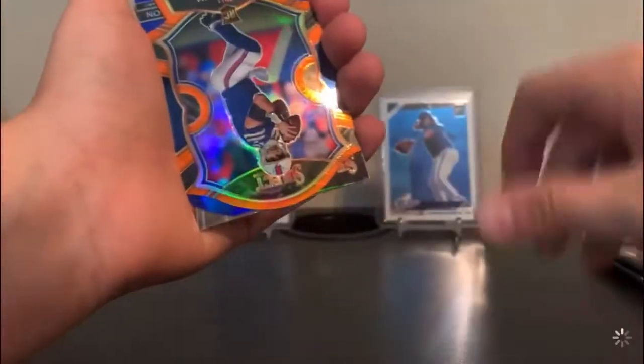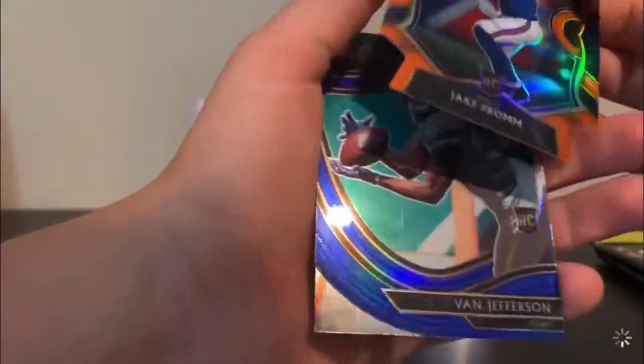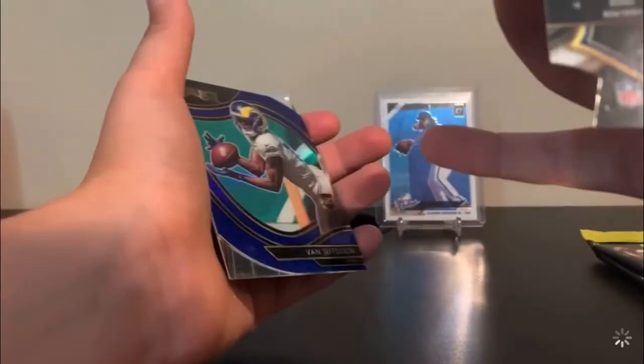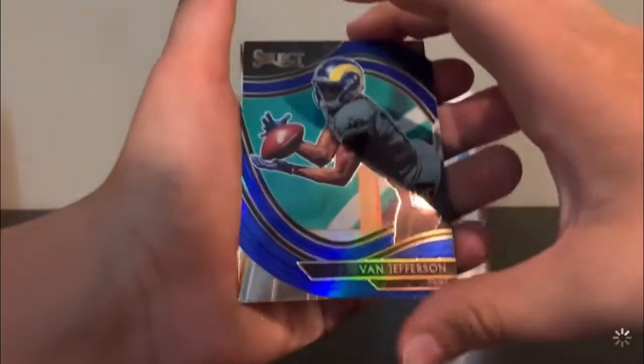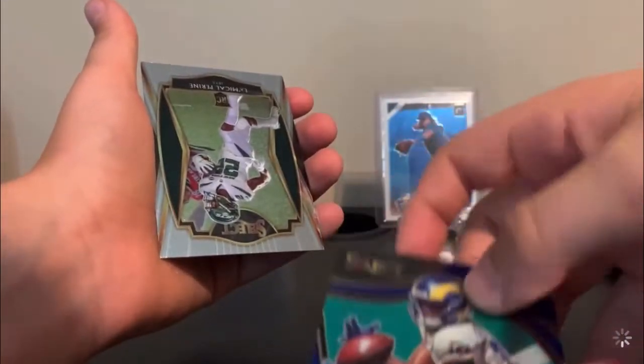Mixed pack. Henry Ruggs. Jake Fromm — orange die cut. Van Jefferson — I think that's a field level one. Die cut blue — yep, field level. And then a Stomachal P-Rine, class two.